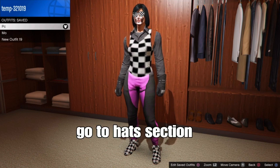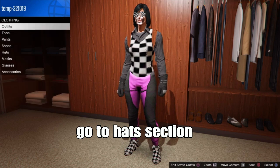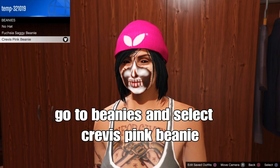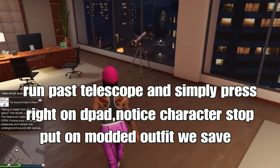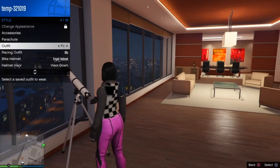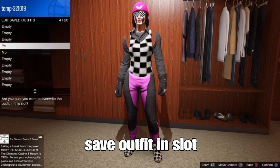We'll show you how to add a hat without losing the checker. Make sure your outfit is saved. Go to the hat section and select a beanie — go to beanies and select the Crevice Pink Beanie. You'll notice the checker will disappear, but that's okay because we already saved the outfit. Head to the telescope spot at your apartment or the beach, run past the telescope and press right on the d-pad — your character will stop or freeze. Open your interaction menu, pull on the saved outfit, back out and walk away, and your hat will appear on the outfit without losing the checker. Then resave your outfit in the slot of your choice.